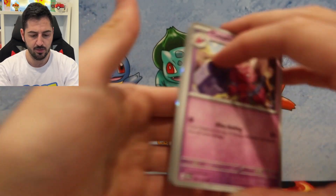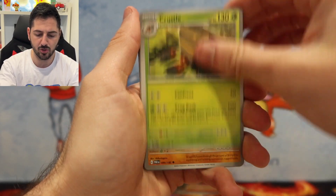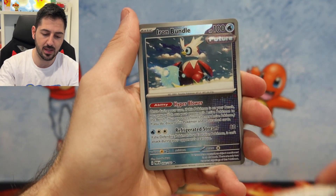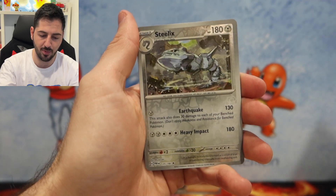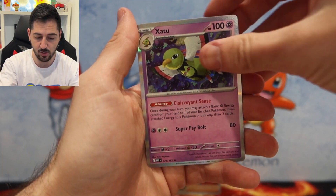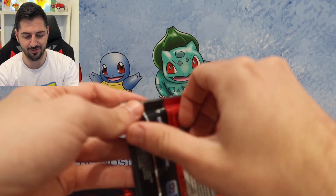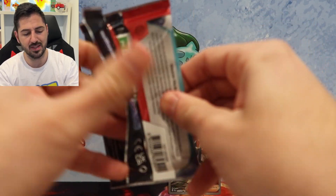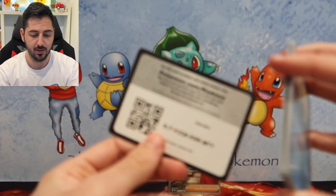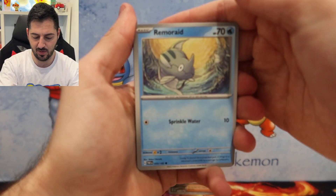Tinkatuff, Trubbish, Crustle, Onyx, Cyclizar, Iron Bundle, like the promo. Steelix Reverse — nice — and a Zatu. Four packs left. I hope you guys have been counting because I didn't even count to see if I got enough packs. That Rika — very nice card. I wonder what it's worth.